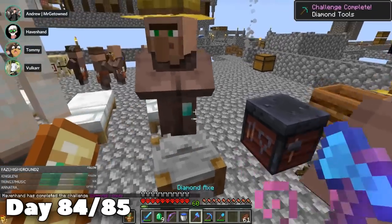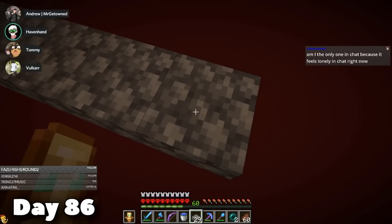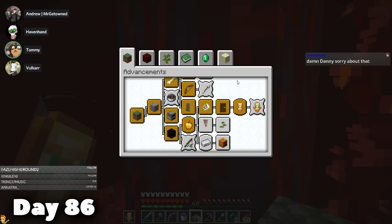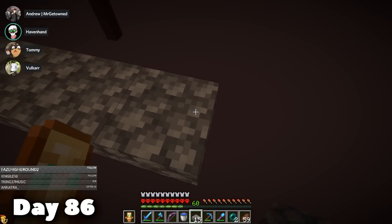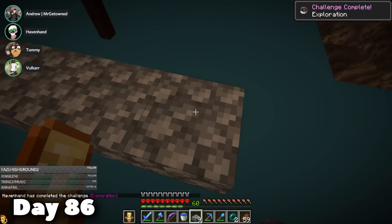I did get an advancement for getting every single diamond tool, which was pretty cool. Since I was in the process of getting the custom advancements in this world, on day 86 there is another one that requires you to go to every small island — both in the overworld and the Nether. I went to all the overworld ones and then went into the Nether and began bridging. It did not take me long at all, and I had now earned the advancement.